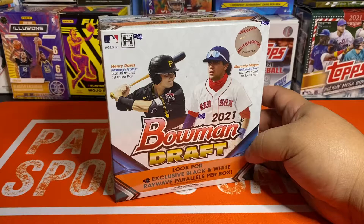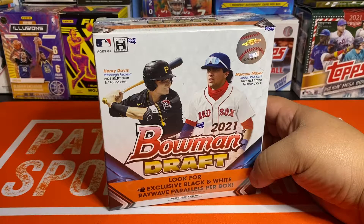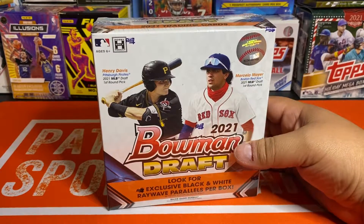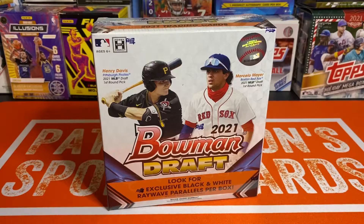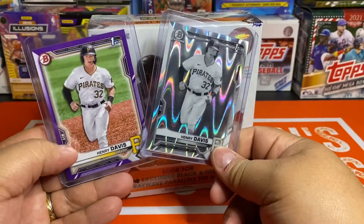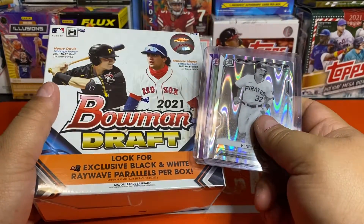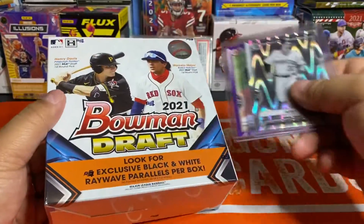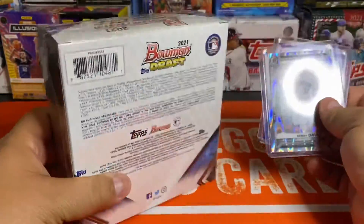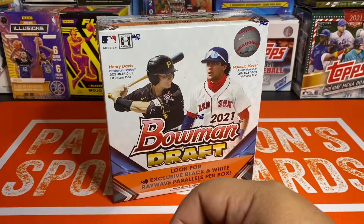If you've watched the first three videos, you've seen we've gotten pretty good hits — the guaranteed ray waves, 10 refractors per box, one baby blue per box, one color paper, one color chrome. It's been really good. I'm not looking for autos, I'm looking for parallels. We're going to rip this last box and try to bring in a Henry Davis on both the paper and the ray wave.